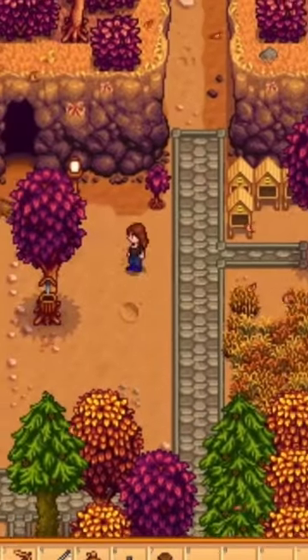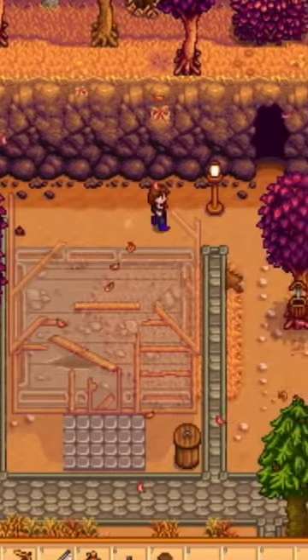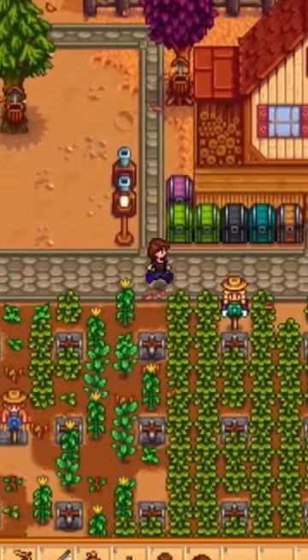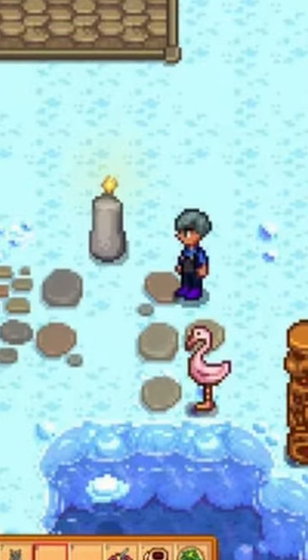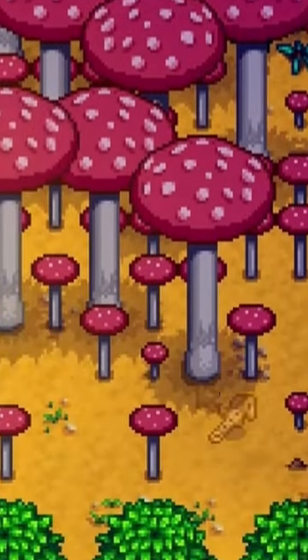During the event, the game engine will choose 10 farm tiles at random. If any of those 10 tiles have a fully grown untapped common tree or tree stump, then that tree will transform into a mushroom tree or a mushroom stump. If a mushroom stump is spawned, it will grow into a mushroom tree, but not until the following spring.